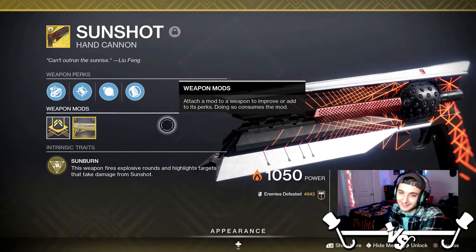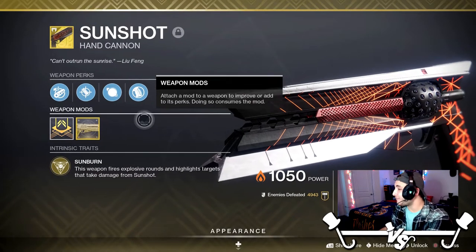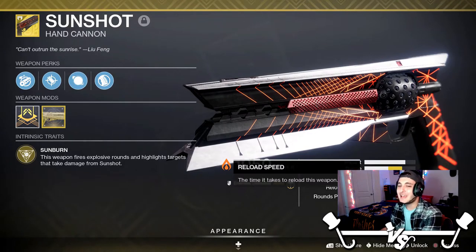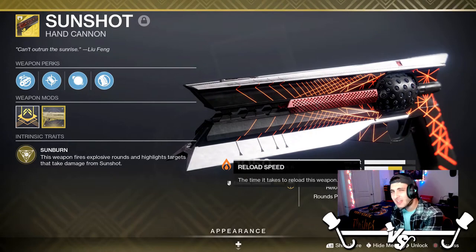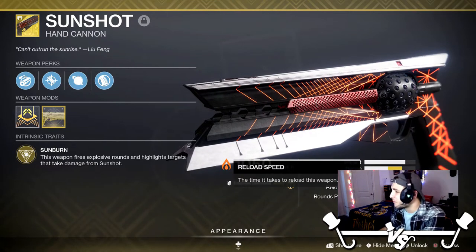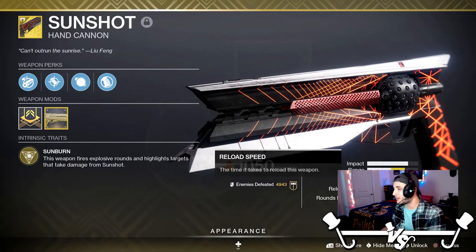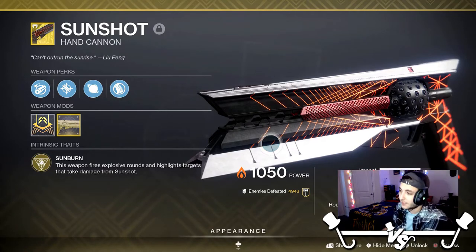I'm sure many of you guys remember this gun — it's been in this game ever since release, it's been around for a long, long time. After the hand cannon changes, I figured I would come back to it and see if it still holds up. Because it is still a 150 — I'm pretty sure it might be the last 150 left in the game, other than Rose, which I think is still locked. Pretty sure this is the very last 150 left in the game, which I personally love. 150 is one of the things that makes this gun really unique, and I like that it's even more unique now because it stayed at 150.